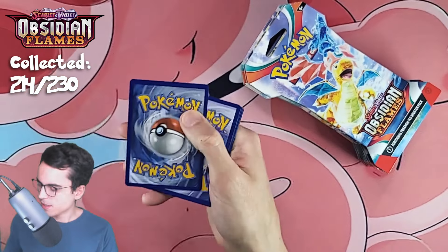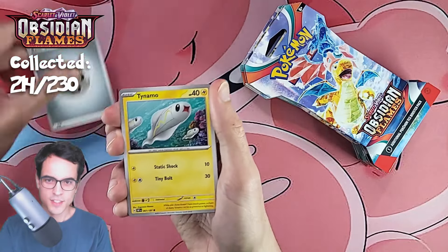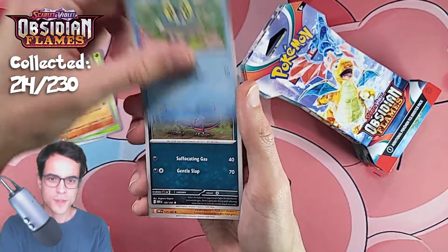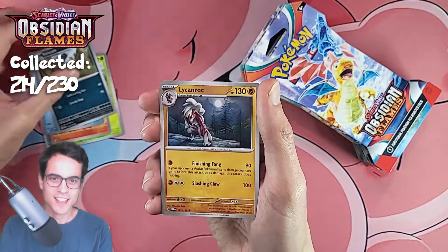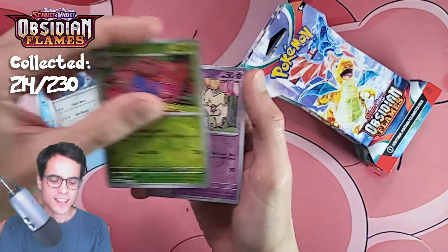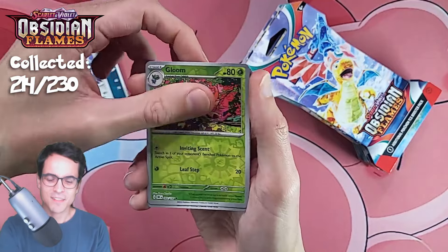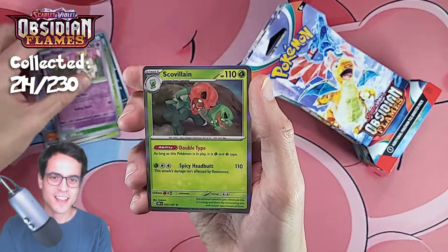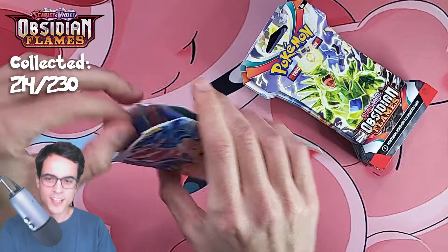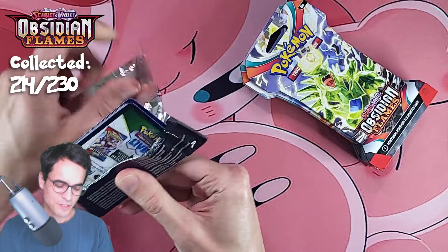Code card and steel energy, tynamo phantom, vulpix, frokie, salazzle, lichenrock provo pass, gloom. The gloom reverse really looks great. Also togepi reverse and a scovillain. I was trying to get the pack loose by shaking it — that did not work, but we've got it now.